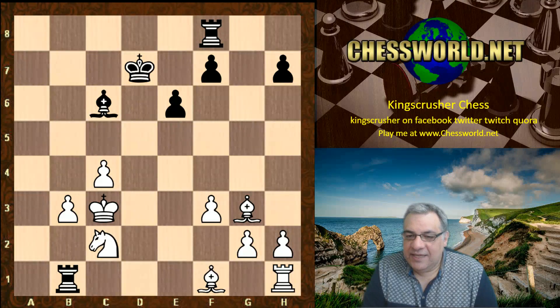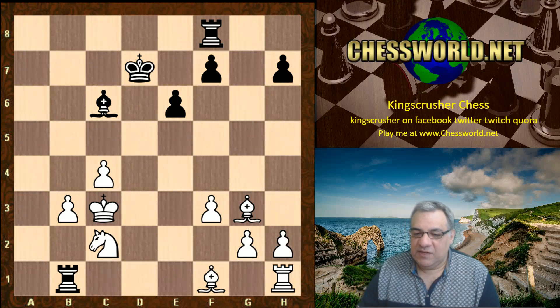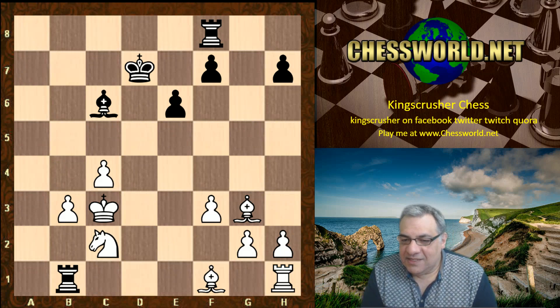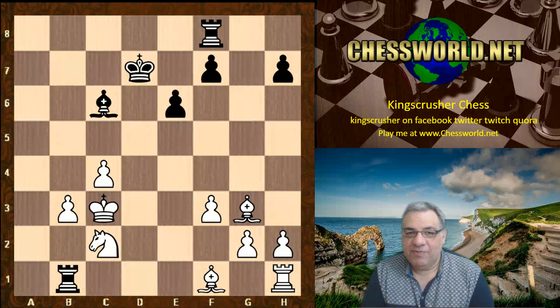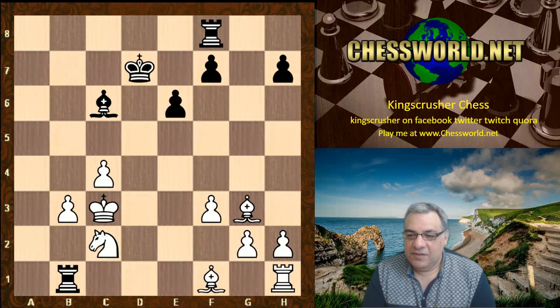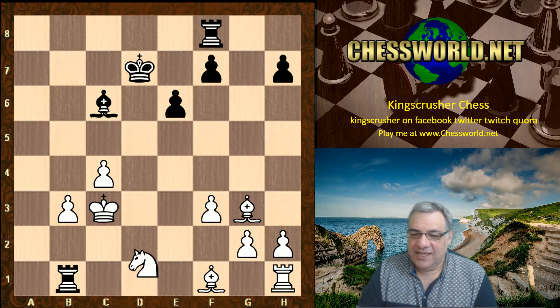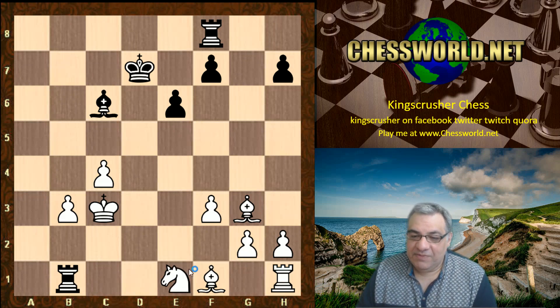Kd7, Nc2 hitting the Rook, Rb1, and now a necessary move to try and untangle — basically facilitating unpinning. Can you see the key unpinning move in this position if you did want to move this Bishop one day? What is the important move played here? Okay — Ne1, held by the Bishop, so this Bishop can move next.